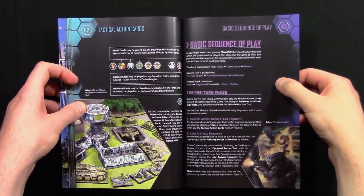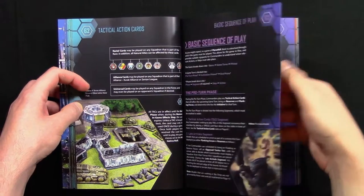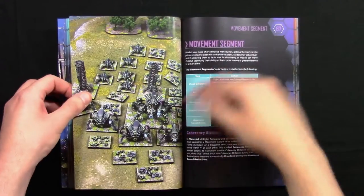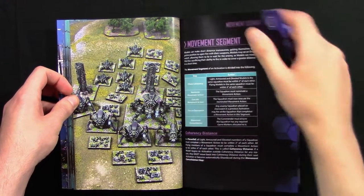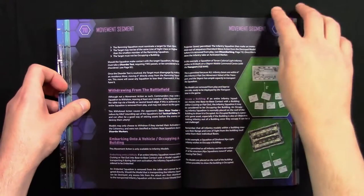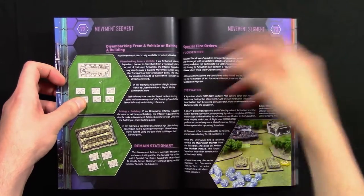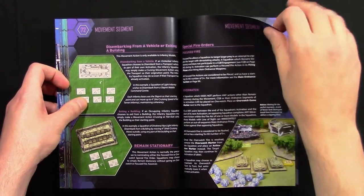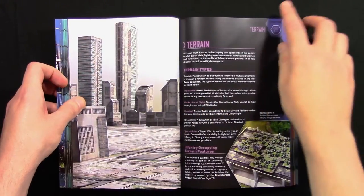Here we go on to the basic sequence of play — the colour on the side of the page changes. This covers how a game turn actually works, including the movement segment, withdrawing from the battlefield, disembarking from a vehicle or exiting a building — you can go in and out of buildings in this game — focus fire, and Overwatch, where you can put models into an Overwatch state.